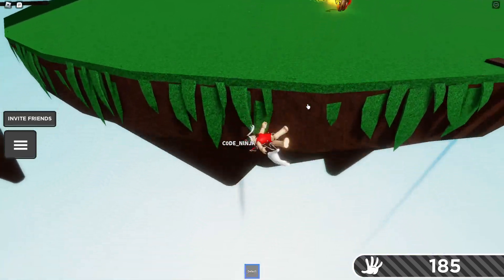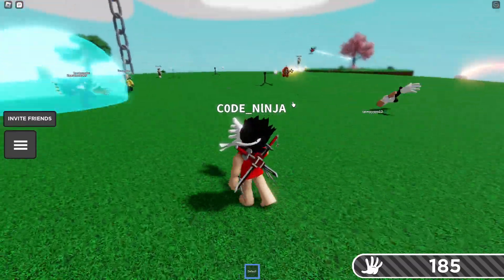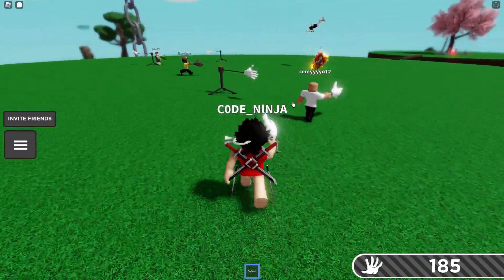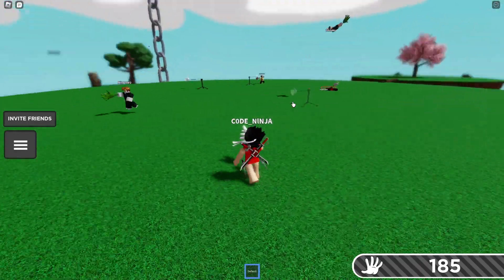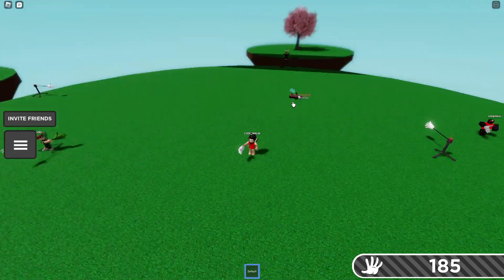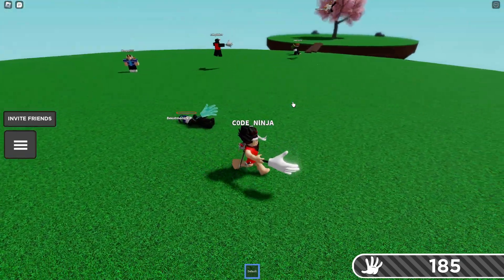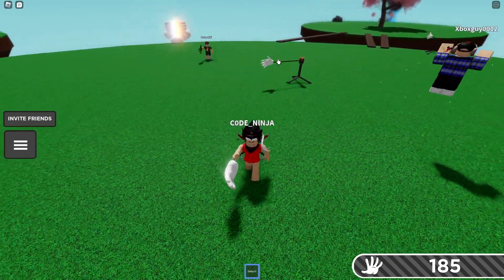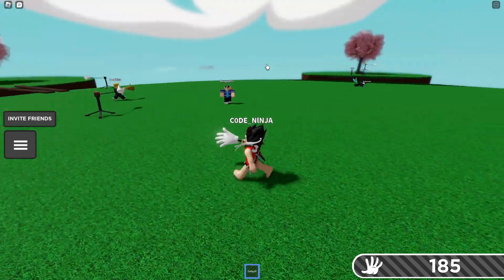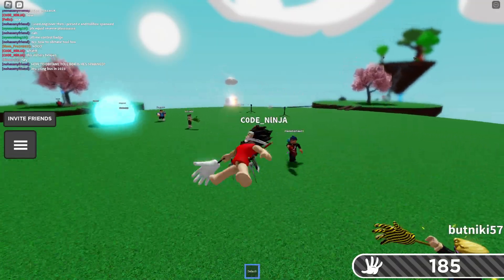This guy has a fire glove and is practically one-shotting me. To get the Toolbox badge, you have to steal a toolbox from one of these players. I nearly died again — these things are broken. I don't really know how to distinguish who's an Engineer, but you steal their toolbox and get the brand new Hammer glove.